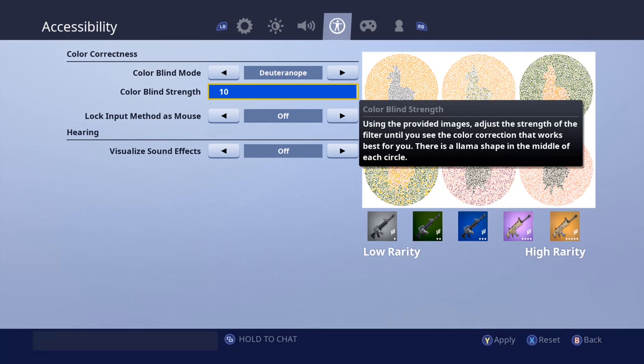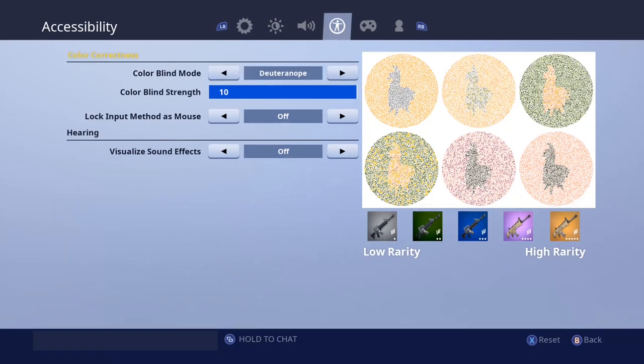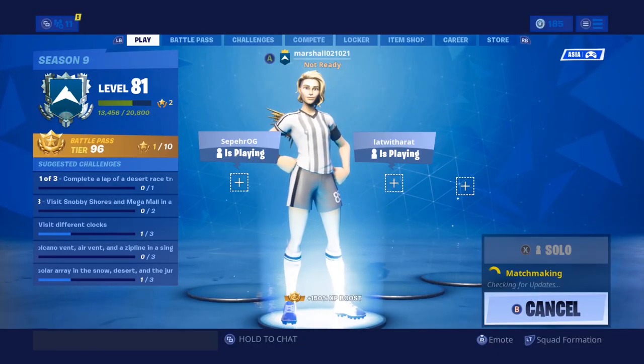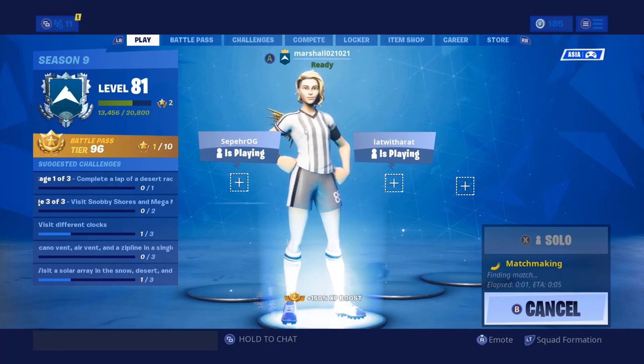Select the color blind mode shown on screen and put the color blind mode to 10, then apply. For Xbox or consoles it's the same — you just need to change the color blind mode and settings like that. After that, close it and start your match and see if you can find some llamas.